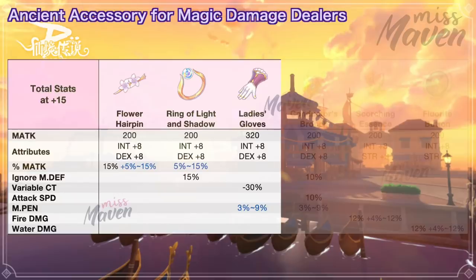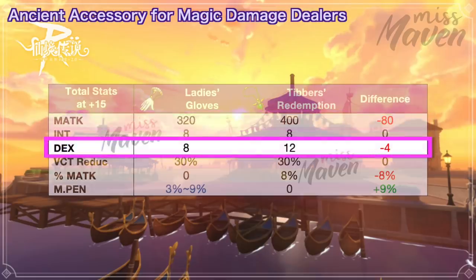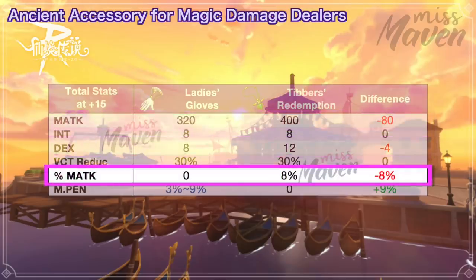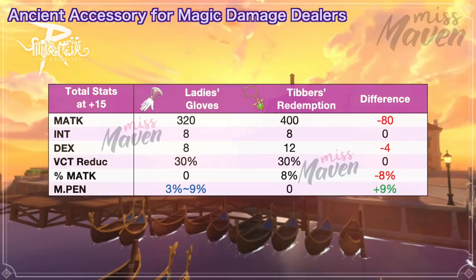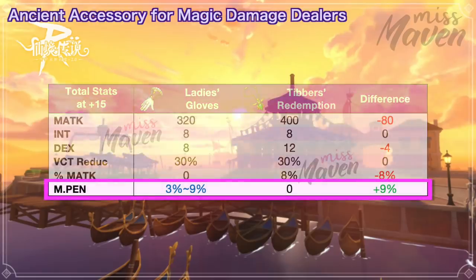There's also a chance to get 3% to 9% magic penetration. In comparison with Tibur's Redemption, you'll lose a lot of stats if you switch to this ancient gear, such as 80 raw magic attack, 4 dex, and 8% magic attack. However, I think it can still be compensated by the possibility of having the max value for MPen, which is more difficult to grow.